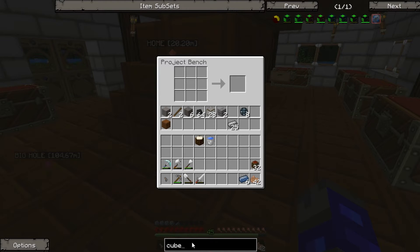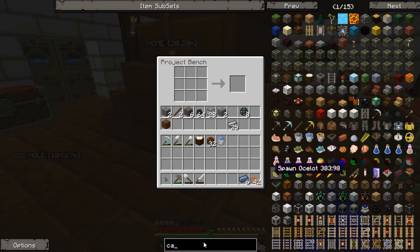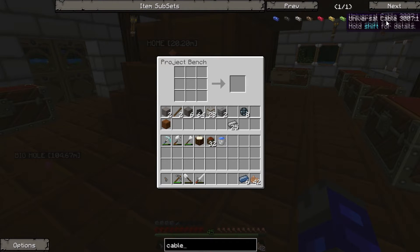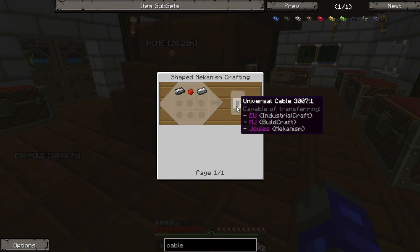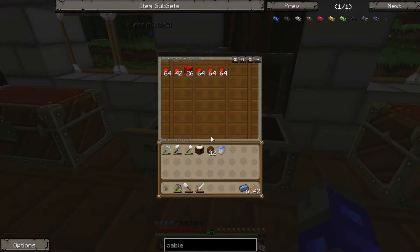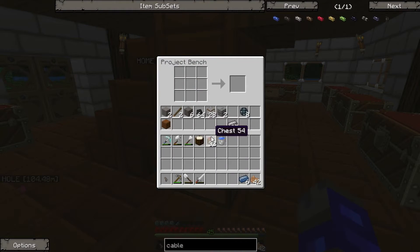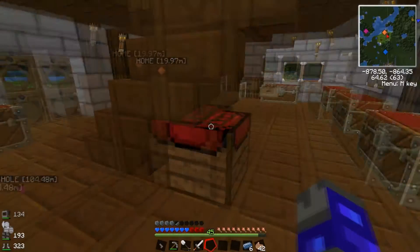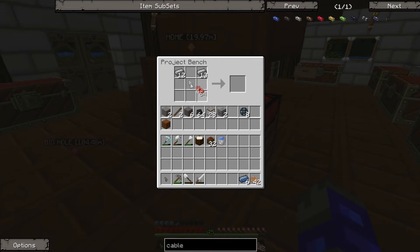We actually need some wire — not wire, cable. I can't remember what it's called. It's like a universal cable, yeah. Steel and redstone — we can basically make those. Steel and redstone, let's do that. Actually, I think it's redstone. There we go, loads. Obviously we need to do some storage, so I'll have to work out where to put that block of steel.